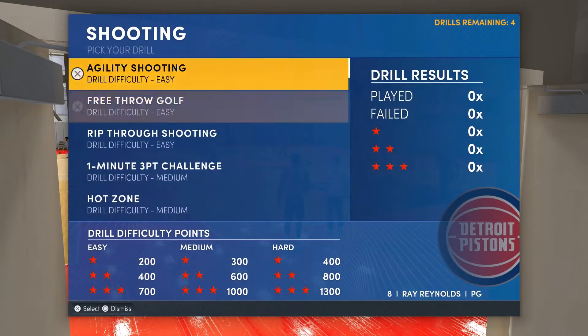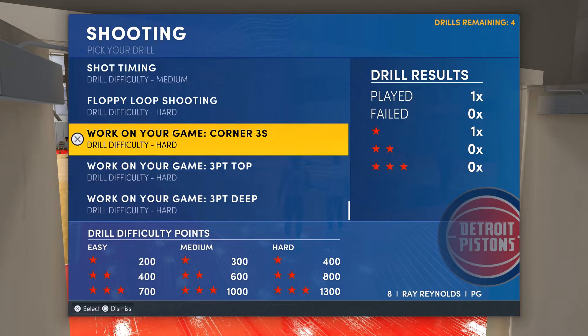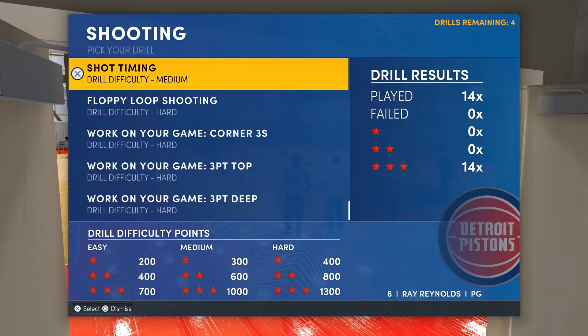Let's get out of the way. I got two you can pick from. You got the corner threes — corners are the easiest shots in 2K, same as in real life too. The corners are the best way to get it. Or there's this right here: shot timing.